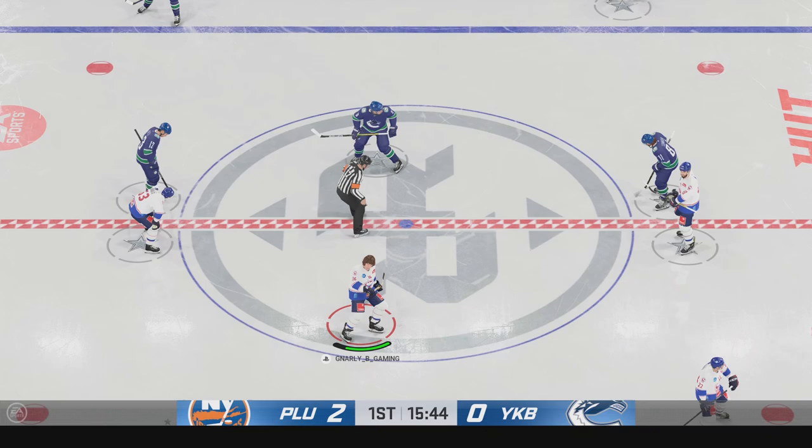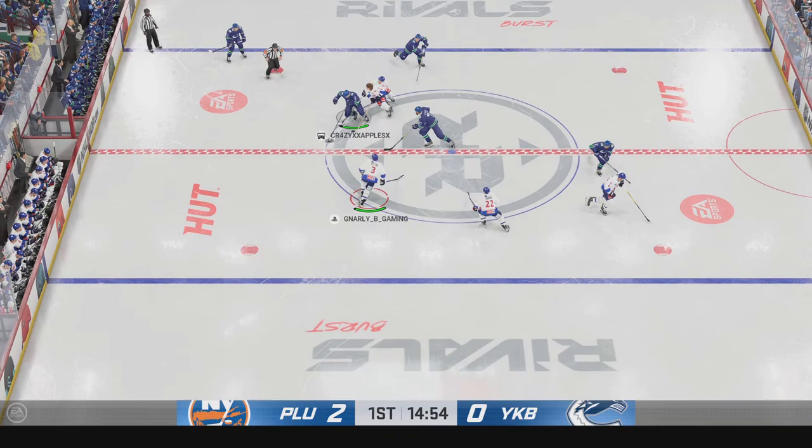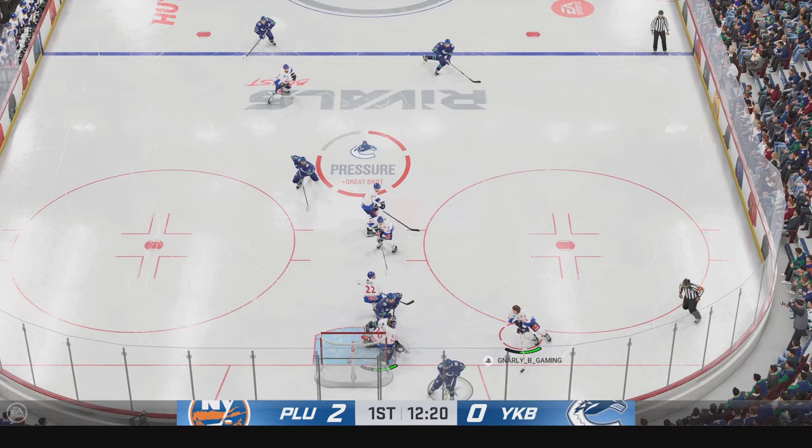Lots of time left in this period. The Islanders have recently taken a two-goal lead. They'd love to build on it. And off the draw at center, they take control of the puck. Vancouver's got possession at center, looking to make something happen along the boards, and in the corner of the attacking area. Drives to the paint! Off the clock, and the puck skips away!